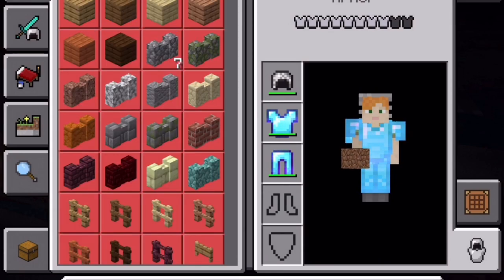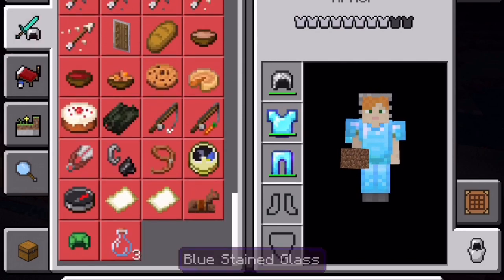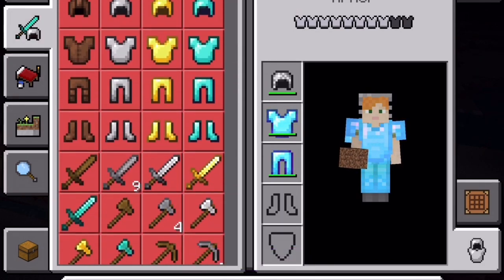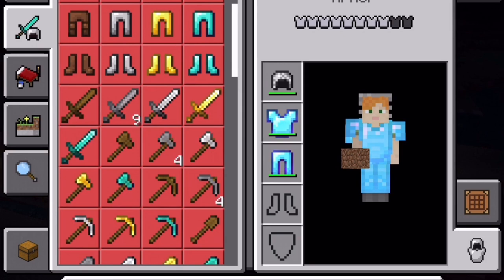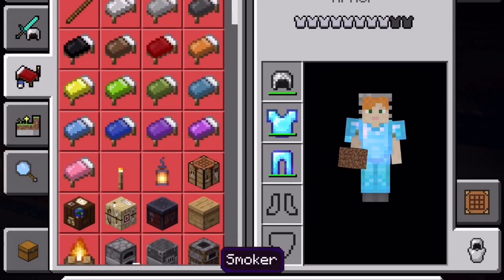You can do quite a lot of building and create quite a lot of stuff. Tools have four different varieties: wood, stone, iron, gold, and diamond. And there is a lot of stuff to make.